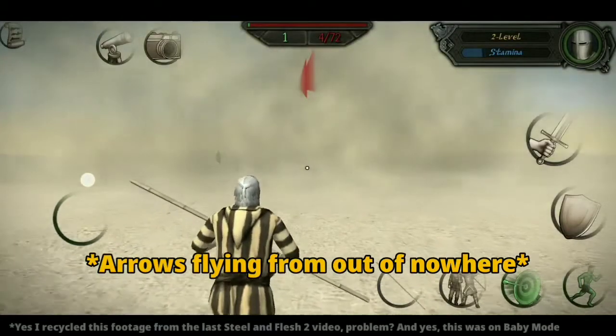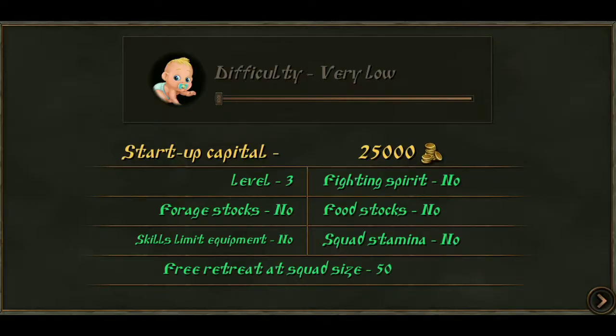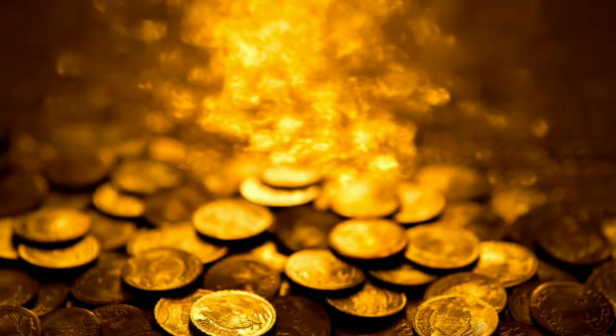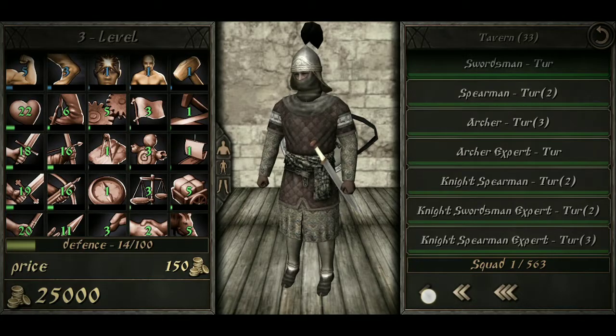This may seem like a cowardly move from the legendary pro gamer small chicken. But believe me, ladies and gentlemen, when I say that this game is ridiculously punishing on higher difficulties — to the point that the gameplay becomes really annoying. Even in Baby Mode, you can easily get one-shot from out of nowhere by enemy archers that literally have aimbot. We are here to have fun and roleplay as a tyrant and a war criminal. But the main reason I am choosing Baby Mode is that we get to start the game with 25,000 gold in the bank.